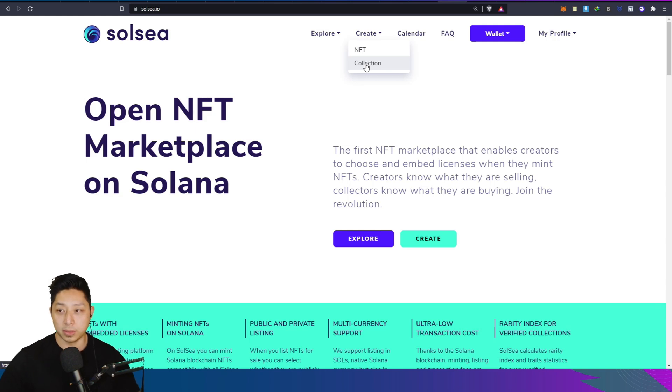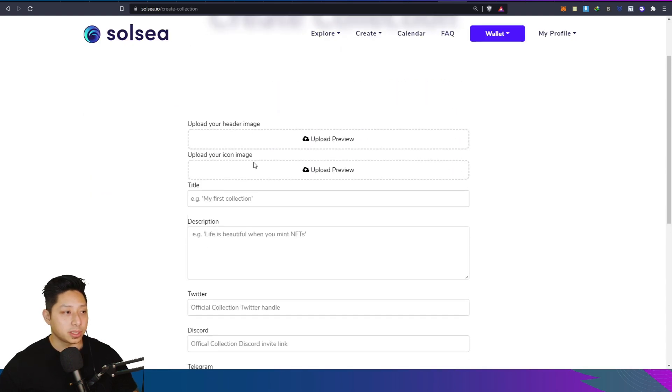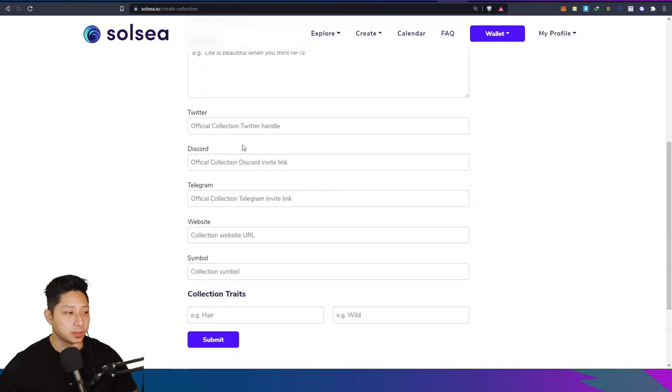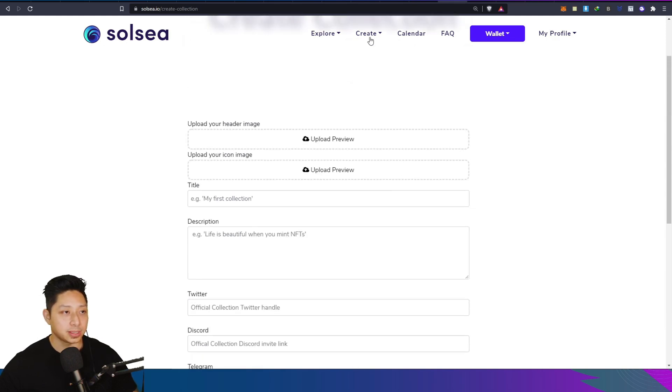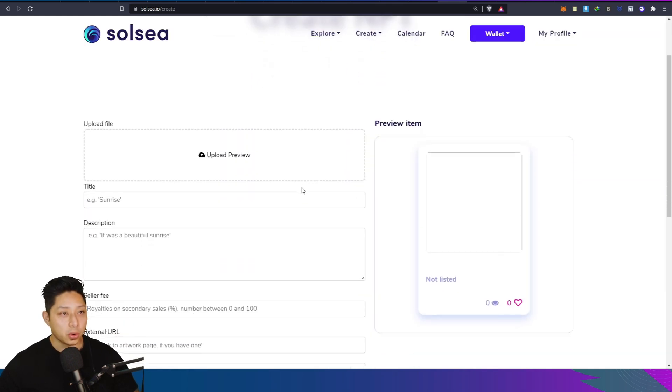Create collection is pretty much similar to OpenSea. If you're familiar with that, you can create a collection - a themed collection of NFTs or artwork, whatever it is. If you click on that, you can obviously create your header, your icon image, the name of your collection, description, the socials for that collection, an icon, a symbol, and then the different traits. It's similar to the property system within OpenSea.